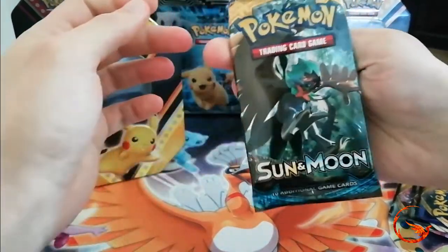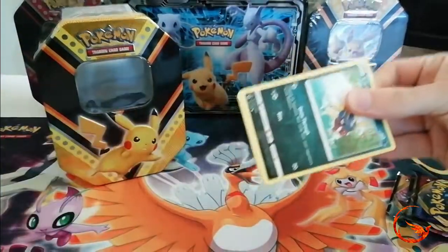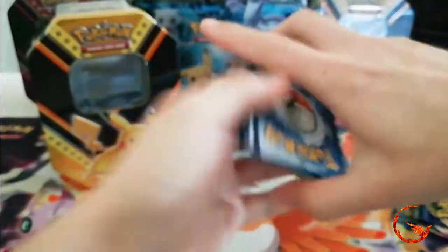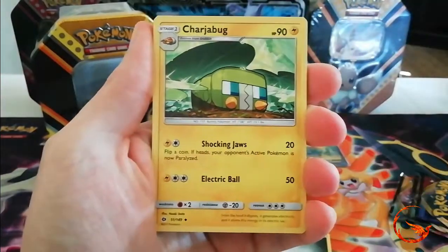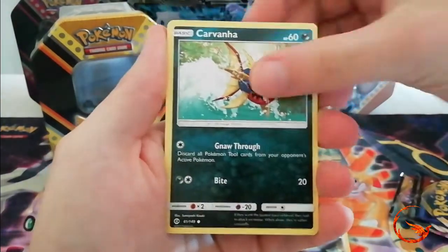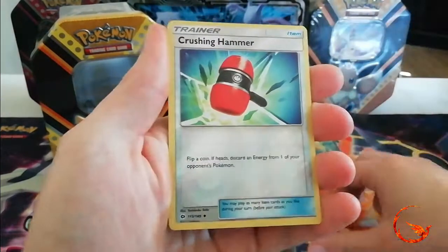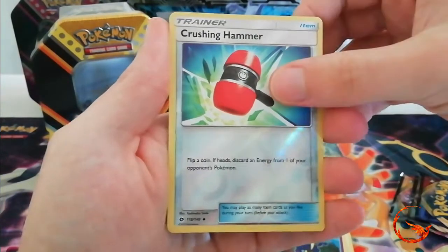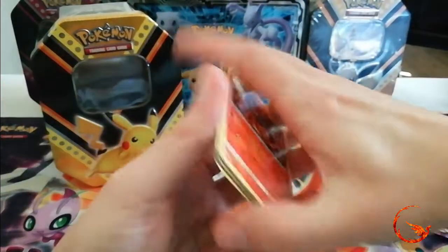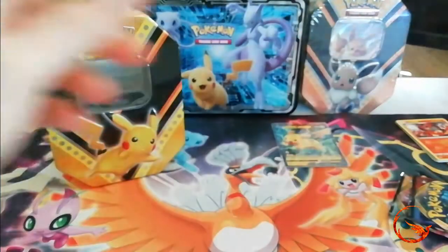It's a very old set — Sun and Moon base — and we're about three sets into Sword and Shield now, so it's a very old pack to give you. From the Sun and Moon pack we have: Charge Book, Crushing Hammer, Herdier, Carvanha, Snubbull, Wingull, Lillipup, Cosmoem, a reverse holo Crushing Hammer — quite cool since they've been reprinted so you can reuse them — and the rare is a non-holo Incineroar. The double Crushing Hammer is definitely the best thing out of that pack. There's also a Sun and Moon code card.